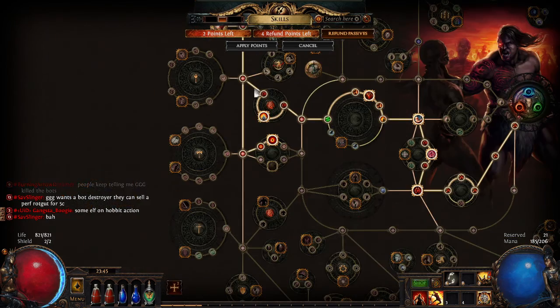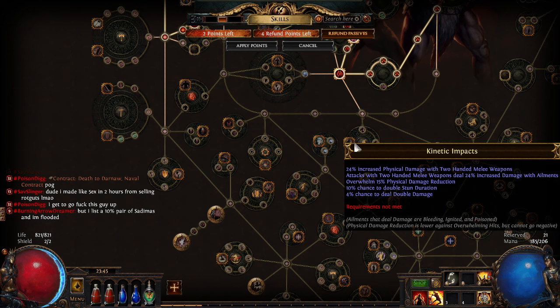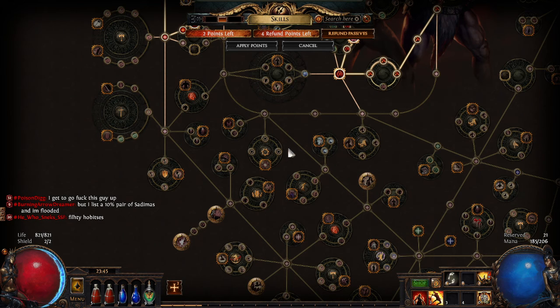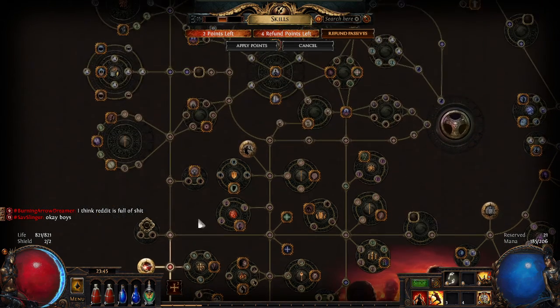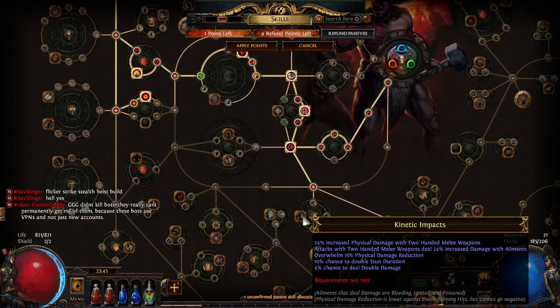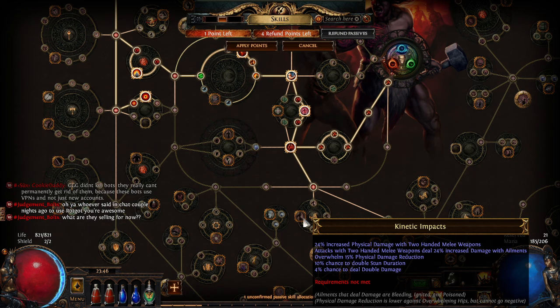What's this for? Double damage chance. Which way first? I'm gonna go for this way and get a bunch of — get this damage. This Overwhelm status, by the way, basically is like physical penetration. Basically, if the enemy has 60% physical damage reduction, it reduces it by 15%, so it makes it 45%.